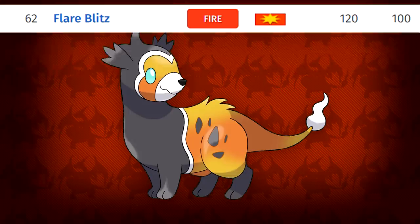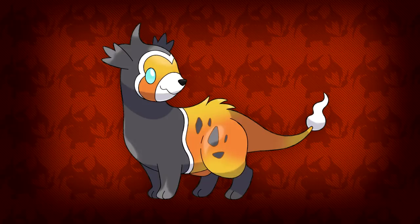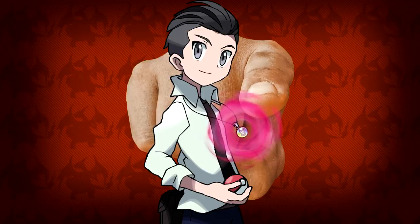Once it evolves I was thinking it could be more of a physical sweeper given that base 65 attack. Some moves I could see this Pokemon learning would be Flare Blitz, Fire Fang, Superpower, U-turn, Rock Slide, or maybe even Earthquake. I see this Pokemon being very similar to a Darmanitan or a Typhlosion but with a possibly unique ability so it wouldn't just be a clone. The name for our little fire polecat could be Chariot, which is the name Dark and Windy gave it — but I'm curious what you guys would name it, so let me know in the comments.